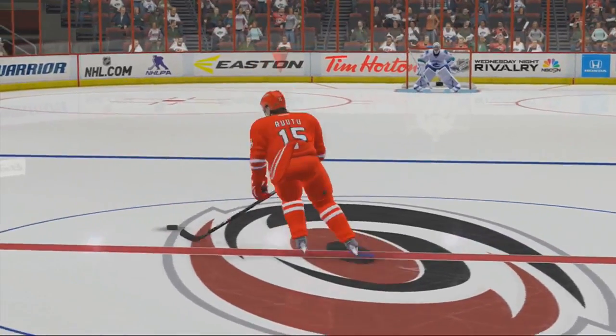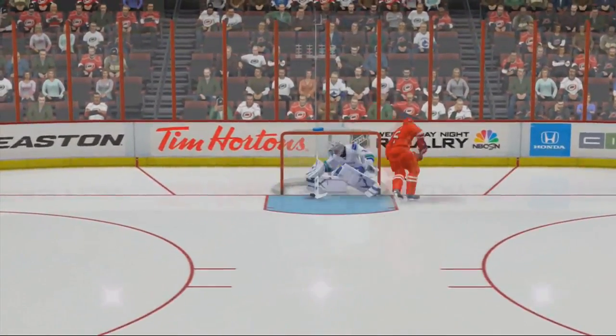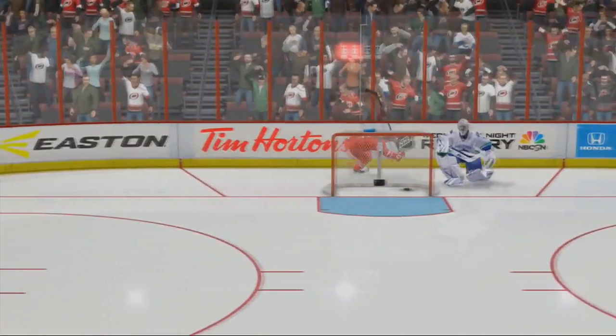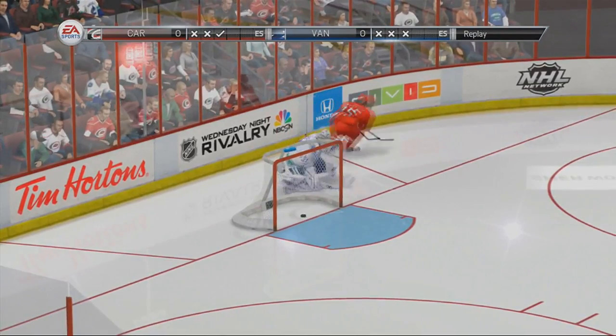This might be one of the hardest shootout attempts to stop ever. The power on that puck put the goalie back through the net. He would have had it too, but he went through the net instead.